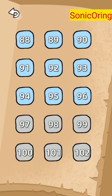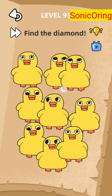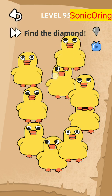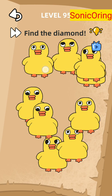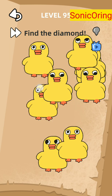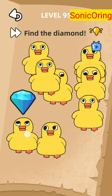Now level 95 — find the diamond. The diamond is on one of the ducks that are facing up. We need to find it by shaking them. I forgot which one — I think this one. Oh yeah, this one — the one that is facing the ice up.